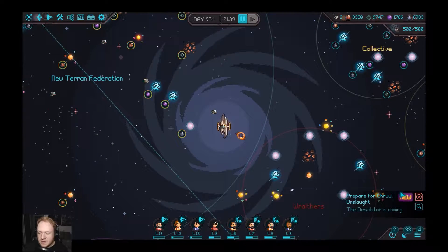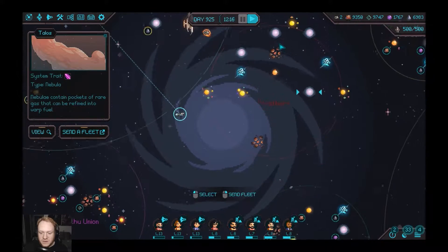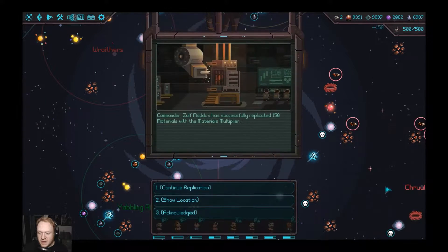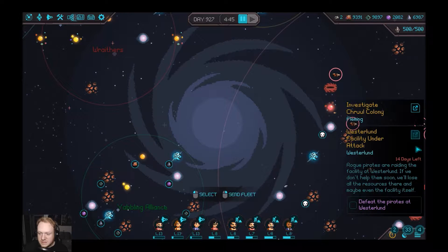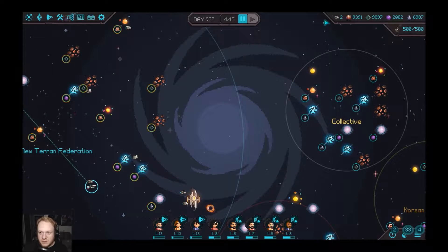It looks like we got a new bad guy headed towards us. We'll take care of him in no time — there's a new mega bad guy coming for us. We'll continue the replication and they'll be here soon, so we don't really have to worry about it.